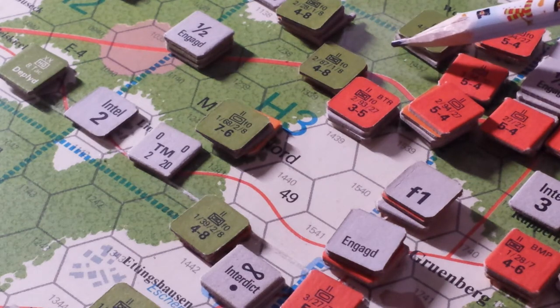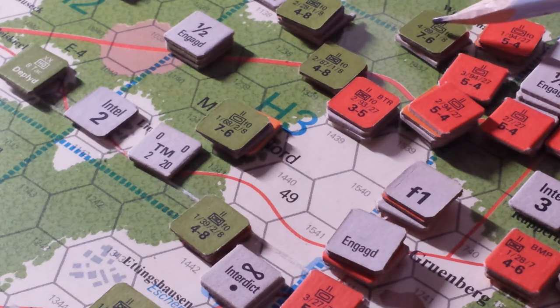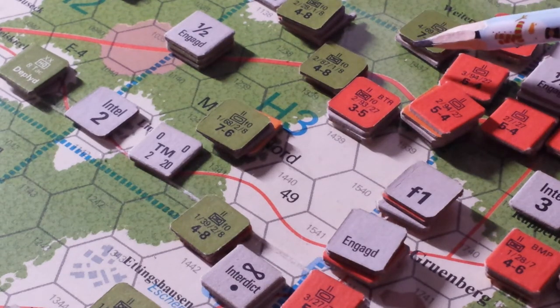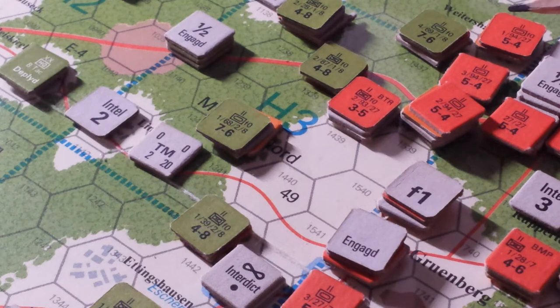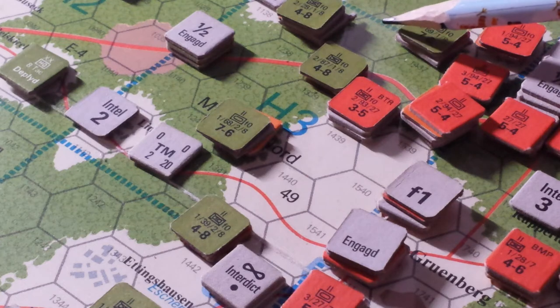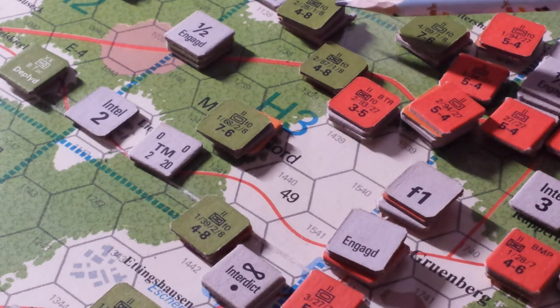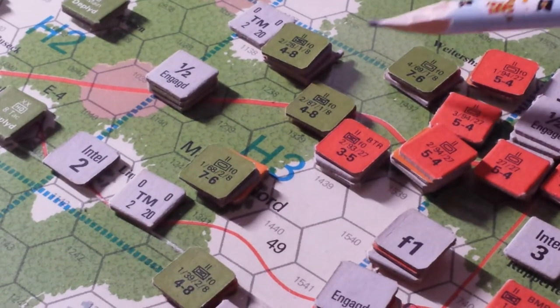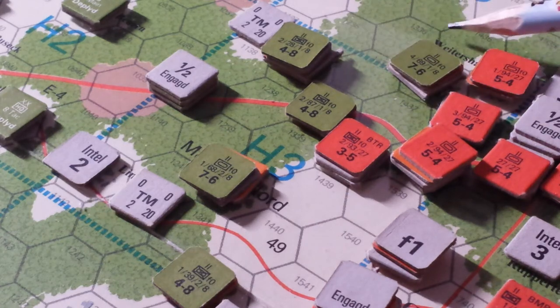Let me just verify — the 469th attacked the 194th, yes they did. They were half-engaged here. We attacked, forced the retreat, and that freed this unit up here from zones of control. Let me just move this up a little so you can see — we're able to weasel this guy back.